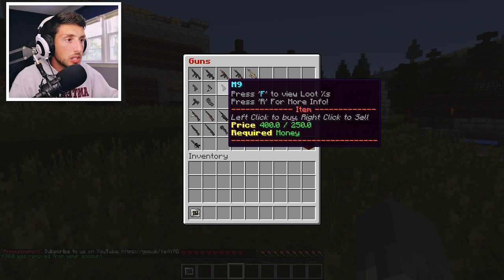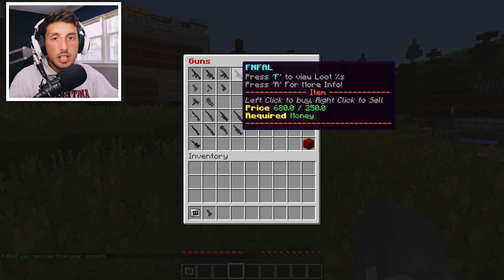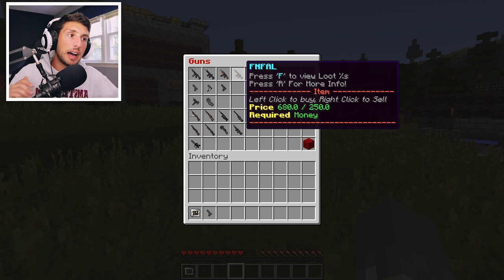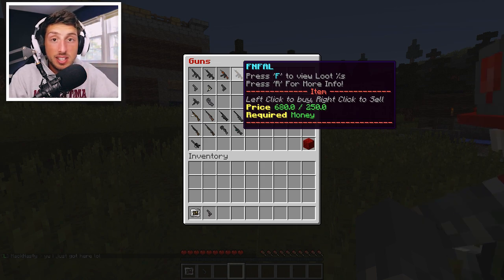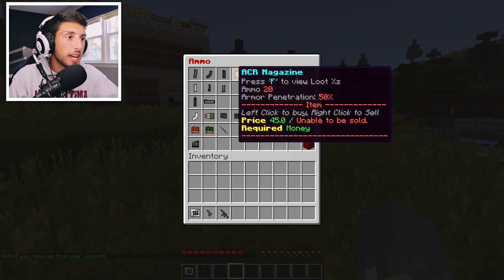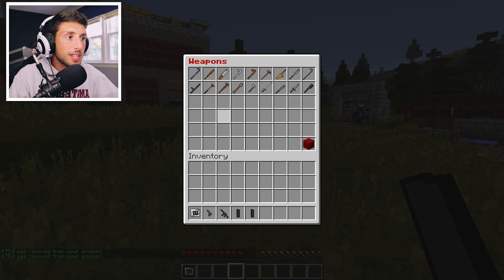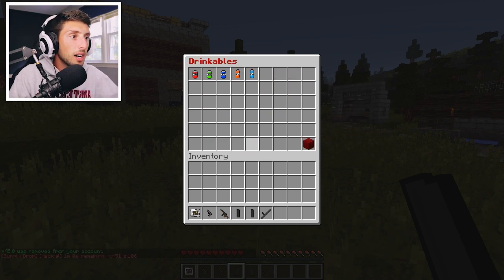They have the sheriff clothing so we'll grab that. A sheriff will definitely have a pistol, so we're going to go with an M1911. For a heavier weapon in a zombie apocalypse, I'm going to go with the FN FAL — by far my favorite. We'll purchase it and grab two mags of ammo. For melee, I think a nightstick works — why not. Let's get two water bottles and a bandage and med pack.